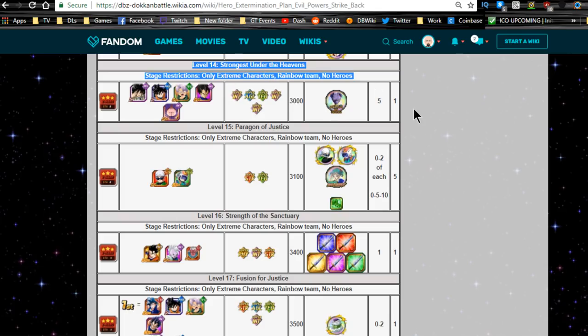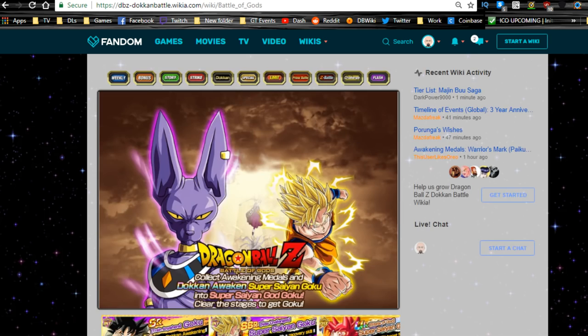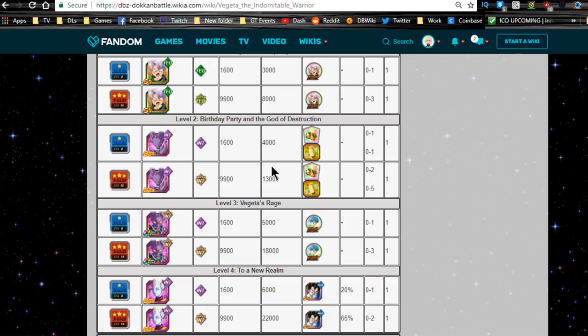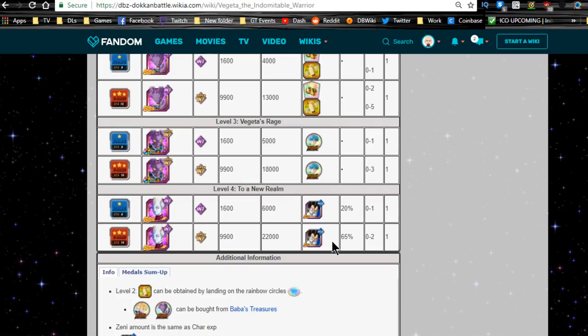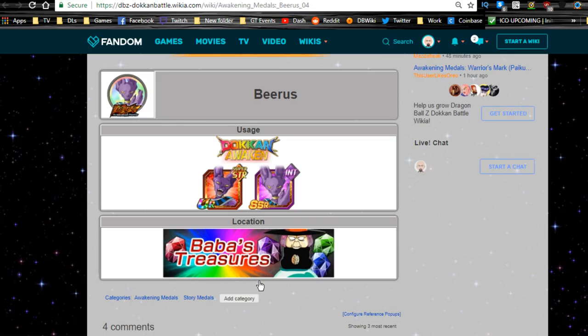Getting the right metals from the Strongest Under the Heavens stage is difficult since all of them drop there - I'd recommend bringing an AOE team. You'll face a full four-team and then Majin Buu, all five together, so it's definitely a pain. You also need to go into the Vegeta the Indomitable Warrior event to get the Bulma metals from level three - you'll need seven of each of these.